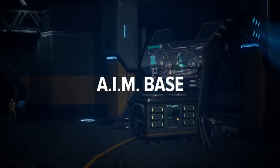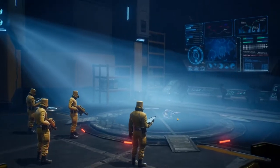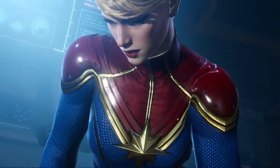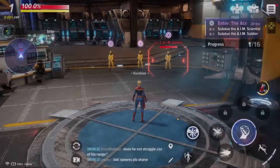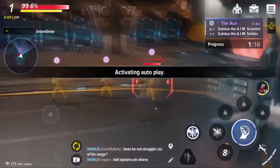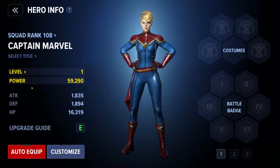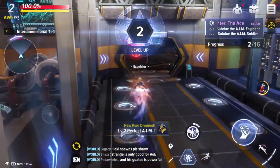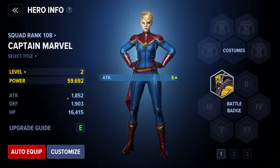Something I realized as I was leveling up multiple characters is that your squad rank is completely different than your character's rank. Your squad rank will generate a power level across the board for all your characters. So my level 100 squad rank will affect multiple characters on my roster. For instance, going inside my character and looking at her hero rank, I already start with innately a 59,000 power level - pretty good without any battle badges or costumes equipped.